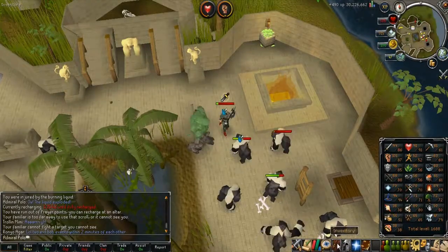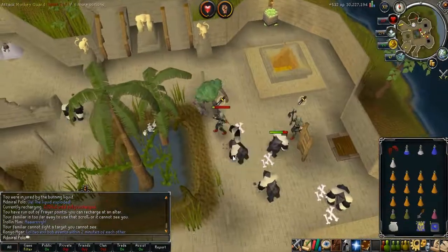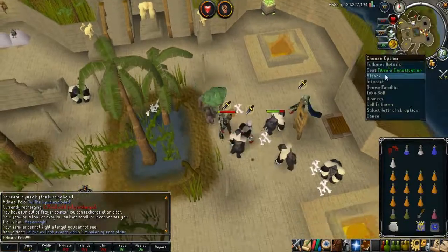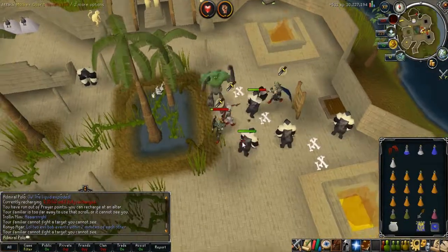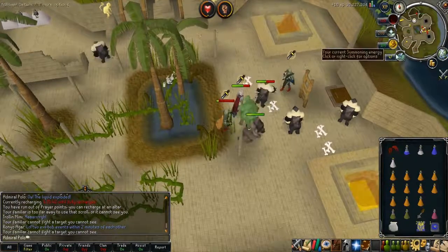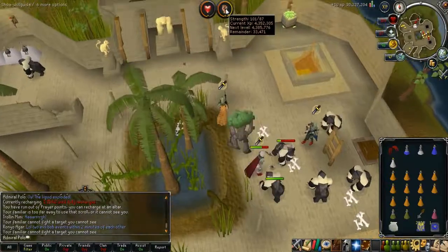I got Titans, which are pro. If you don't know what they do, they heal 80 life points — they're like baby unicorns — and they're also really strong, as you can see them attacking. I should probably go get some prayer.